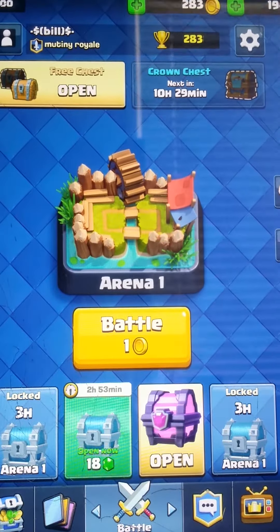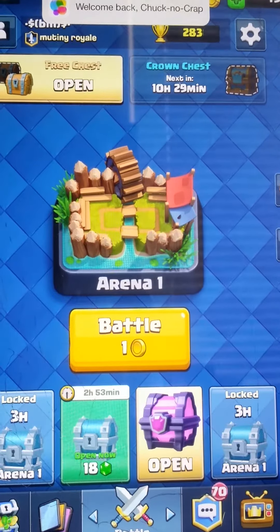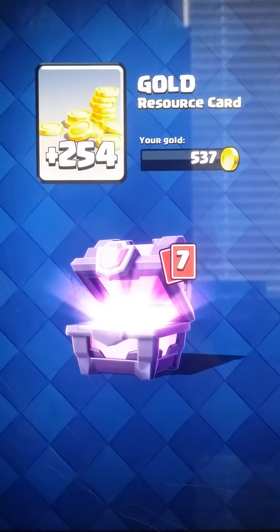So there, as you can see, that purple chest at the bottom right — that's the epic chest. So we're gonna go straight and open that. Let's see what we get. So we got 254 gold.